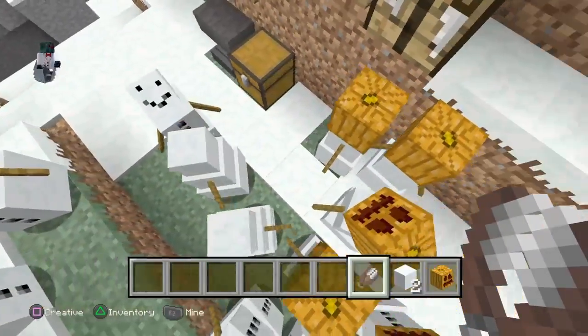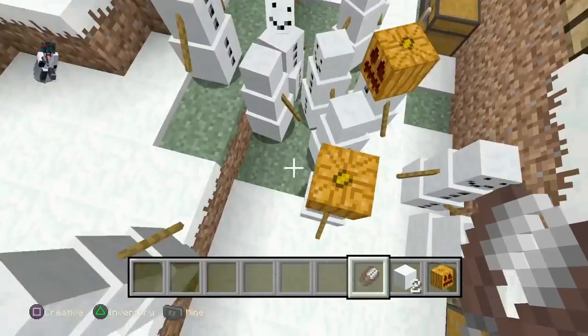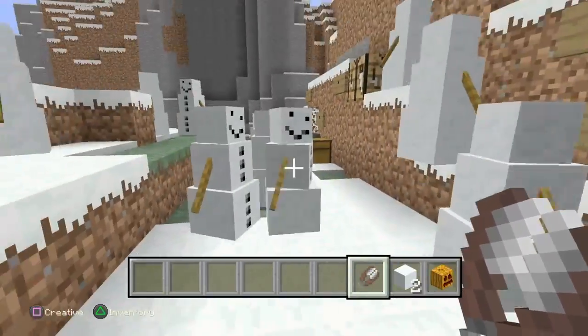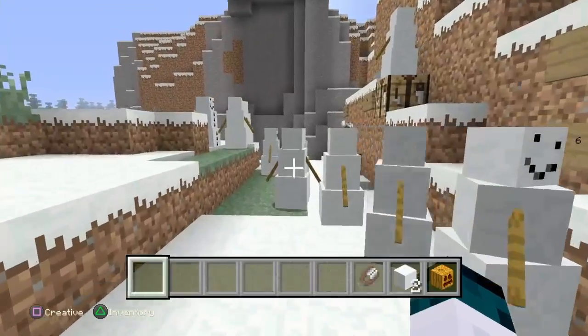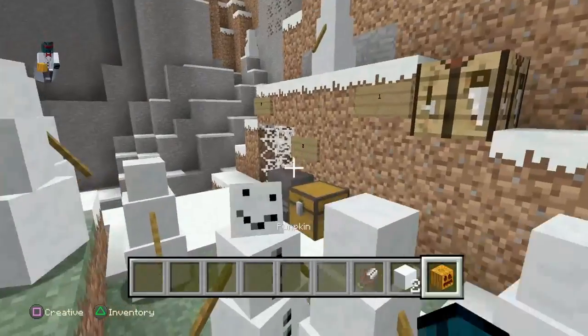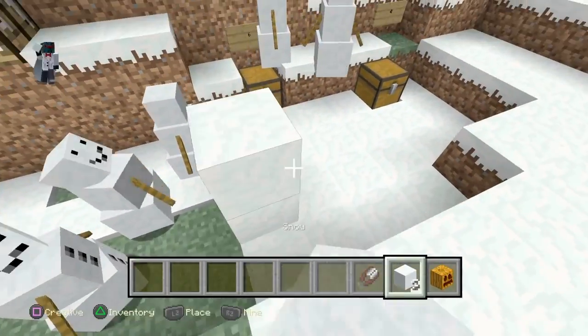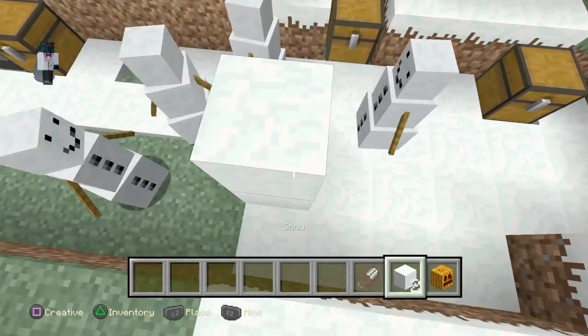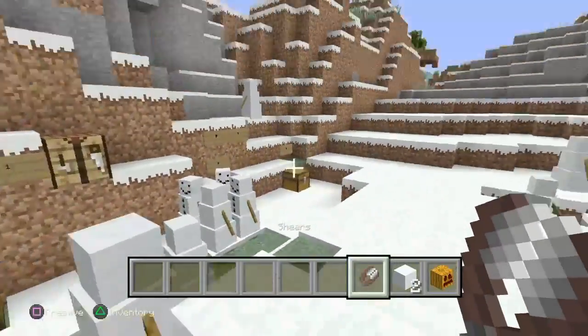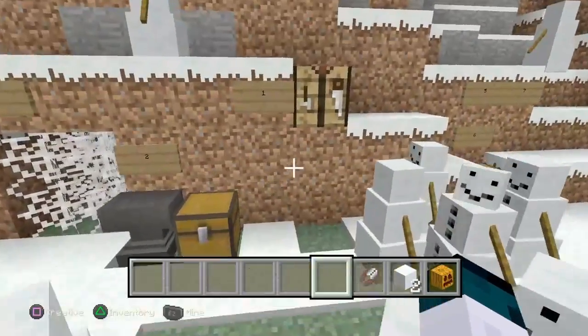And you guys can see you can just run around with derp golems — everybody's a derp. A guy walks into your house and he just sees this. Even if you have diamonds on the wall, he's just gonna walk away. Just a bunch of derp golems.